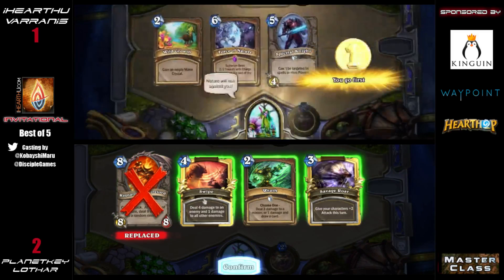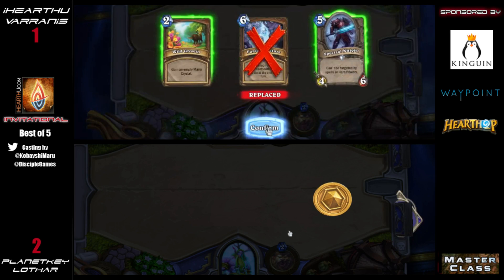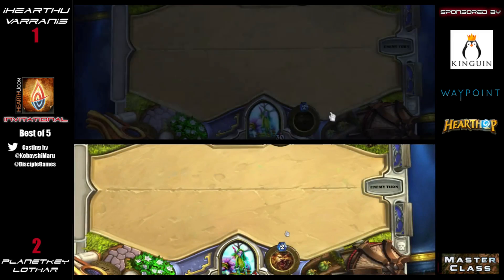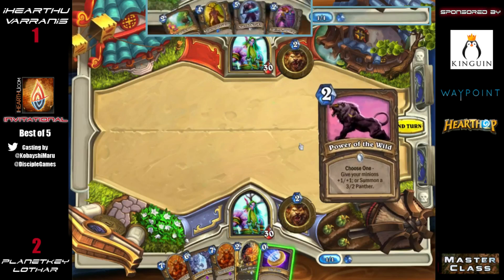Wild Growth in the starting hand is perfect. You can even keep the Spectral Knight because it would just be a turn-four Spectral Knight — and a turn-four keep is definitely not too bad. If there's anything he needs to silence, like a Haunted Creeper or even a Loot Hoarder, he has the chance to do that on turn three with this current curve. He kind of knows this is the deck running Loot Hoarders, and preventing that early card draw is a nice option.